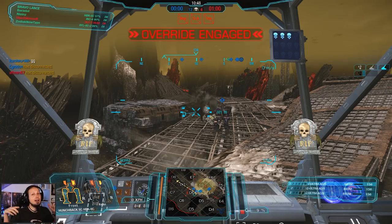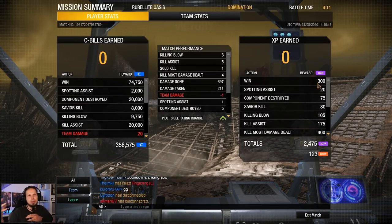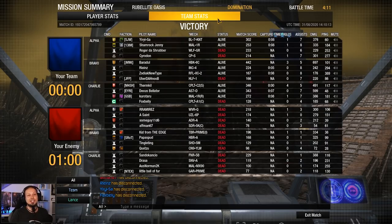Targeted him. I came back and then I was safe to continue my damage without taking fire from the Shadowhawk — just breaking line of sight quickly, then coming back. That's the way to do it. We got three killing blows, five assists, four kill most damage dealt, 700 damage done, 211 taken, with five components destroyed. This Hunchback is fun, I gotta say.